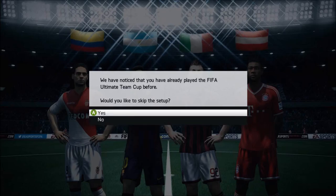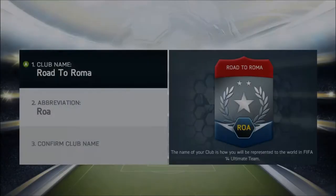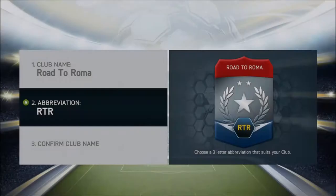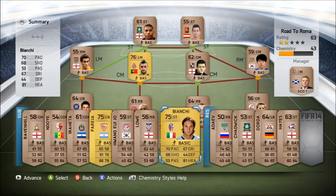Hey guys, it's Sam here and in today's FIFA 14 video we are starting a brand new series called Road to Roma. Basically all we have to do is complete the full Roma team. When I say all informs I actually mean all second informs, so the only two affected by that are second inform Micon and second inform Benatia. Those are the two players with two informs and I will not be collecting their first inform.